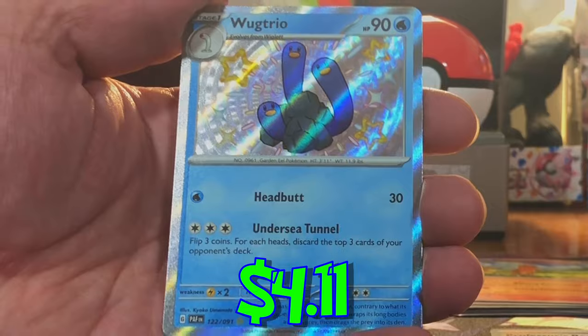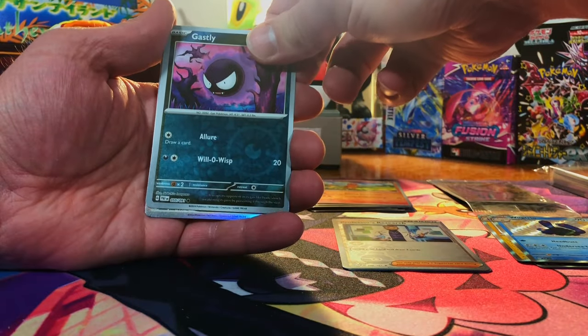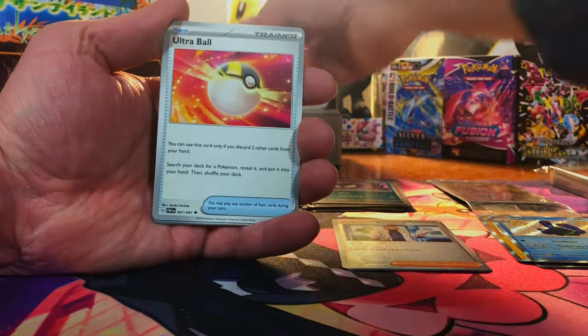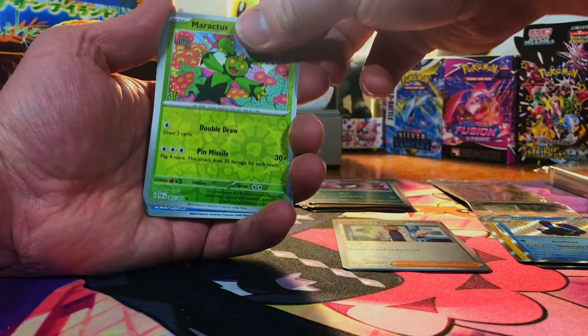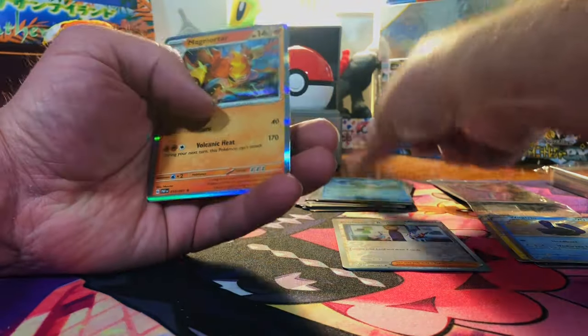Another Shiny — we got a Wugtrio Shiny. Very cool. And a Ghastly and another Professor's Research. Come on, Charizard, show yourself. We got a Maractus, Frigibax — Mag-Mortar.